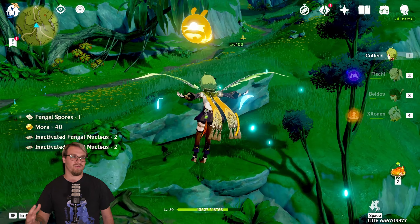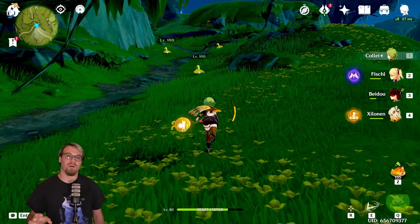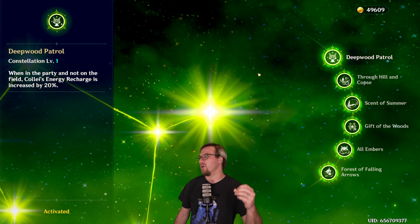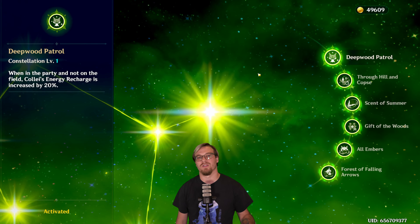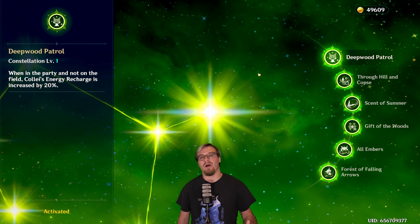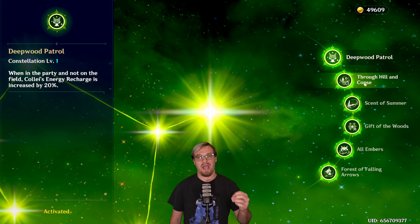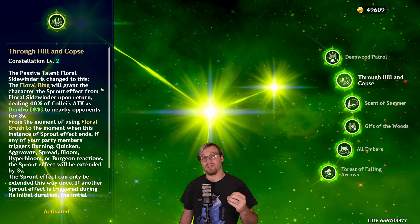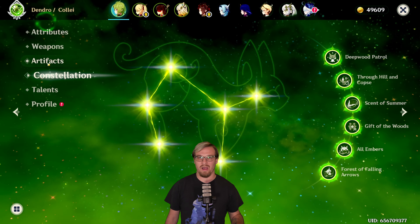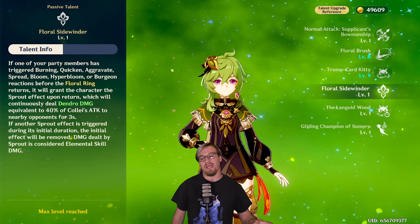All in all, her kit is really, really good at applying dendro even off-field because her burst works off-field as well. Now looking at her constellations — if you got her from a pull and from the abyss, you should have a minimum of C1. C1 is going to increase her energy recharge when she is not on the field, which allows her burst to be more ready off cooldown if you haven't heavily invested into her ER.